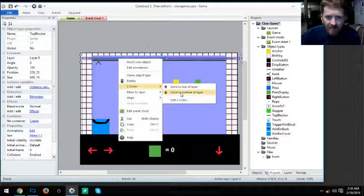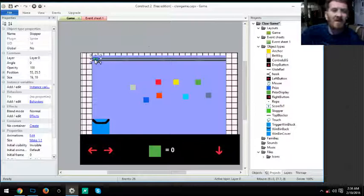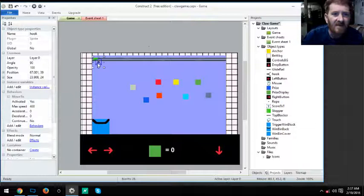After that, there's a green stopper block. On collision with the hook it changes things to drop the blocks into the win bin, and also makes the hook movable again.